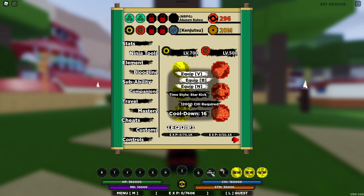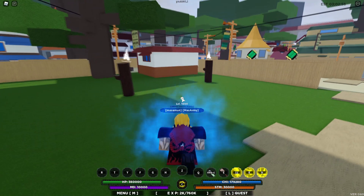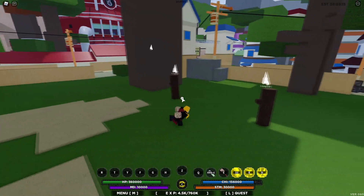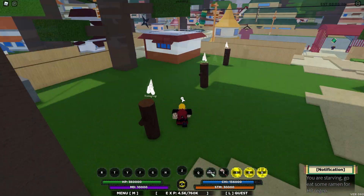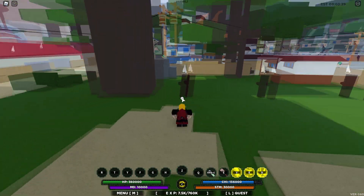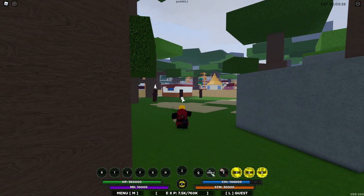First up is Star Kick. Oh my lord, that did 30k! So as you can see, you shoot out a laser and once you do, you teleport to enemies near you and kick them. I hit both of these logs — 15k each, for a total of 30k. That's really good; in a real fight against a moving player it could do even more. That first move is really great in my opinion.